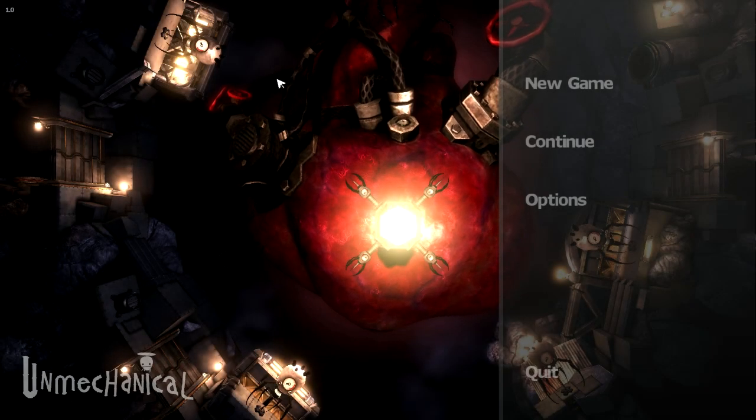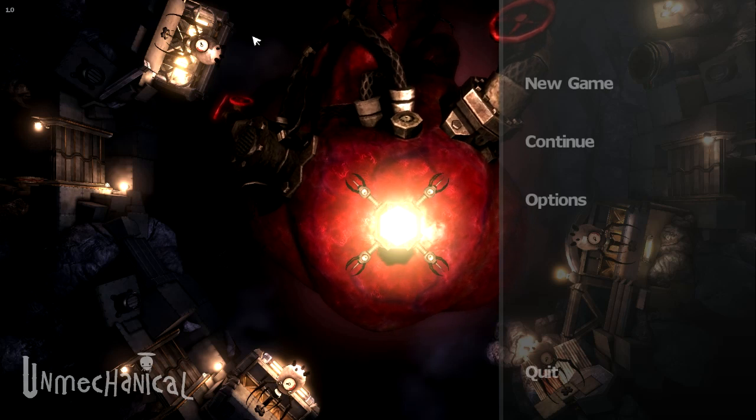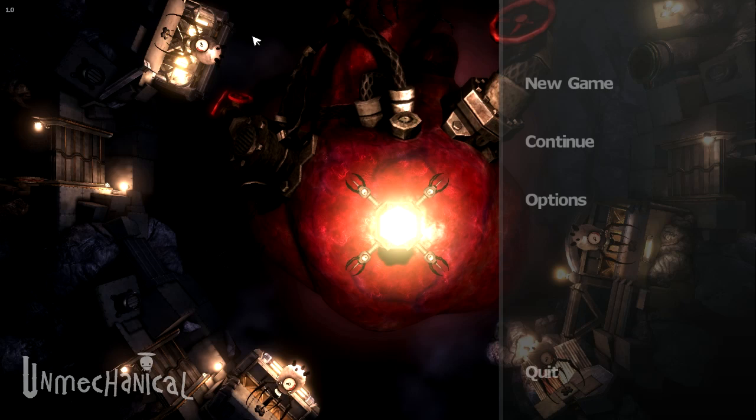Hey everybody, welcome to Let's Look at Unmechanical. This is a physics-based puzzler, which is kind of typical for new Steam releases — it's either a point-and-click adventure, physics-based puzzler, or some kind of modified tower defense game.